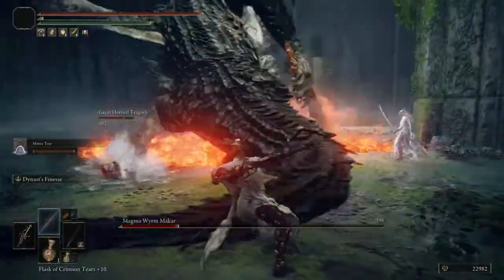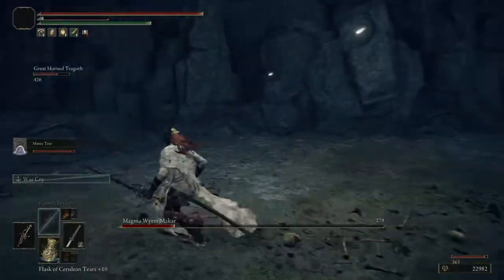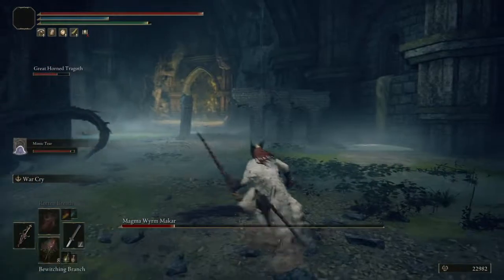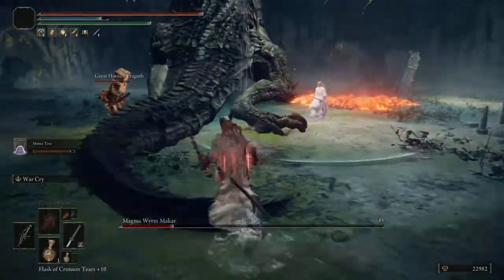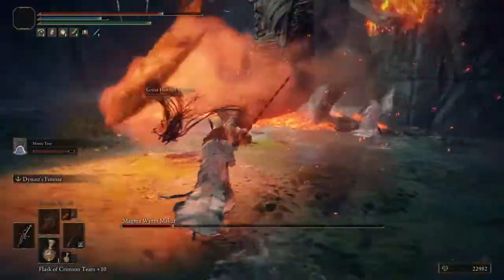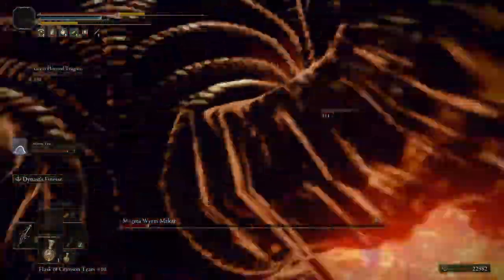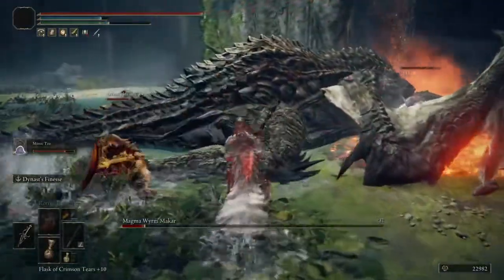He was almost dead. I don't have enough magic, so that's the reason why. We're gonna do like this — bam — and then we're gonna do like this. Just get out of the fire, and he's almost done.